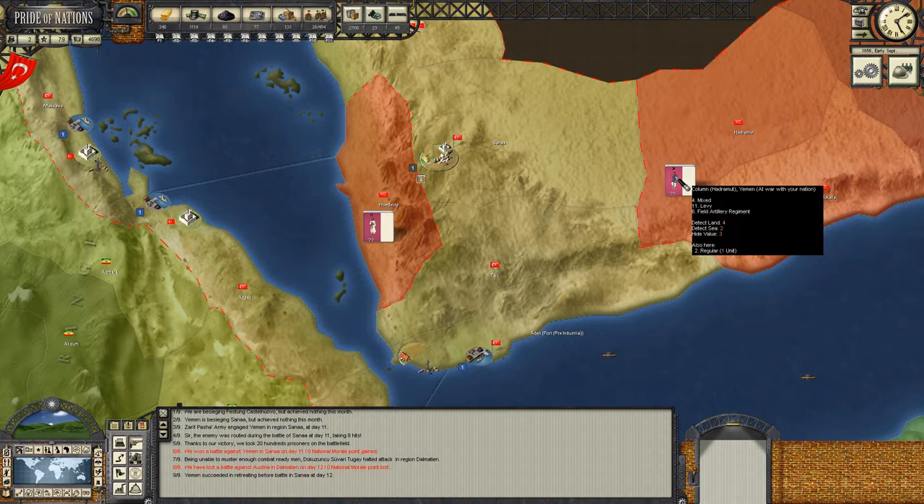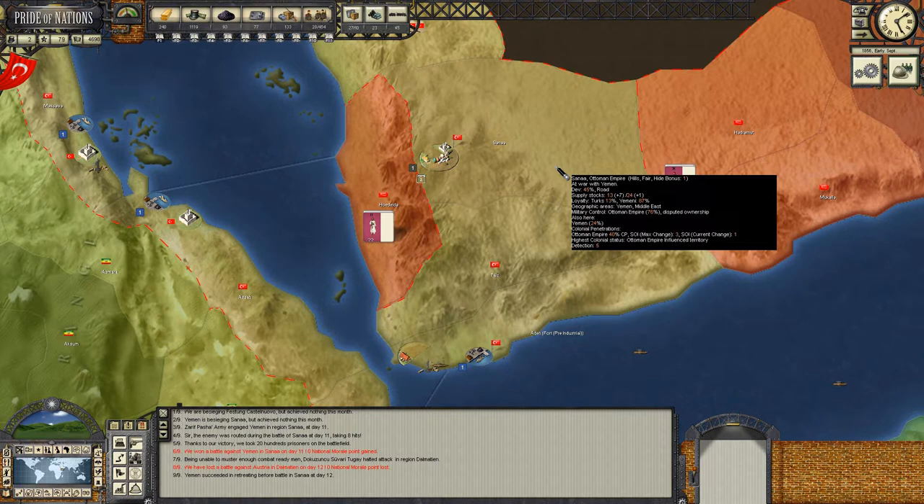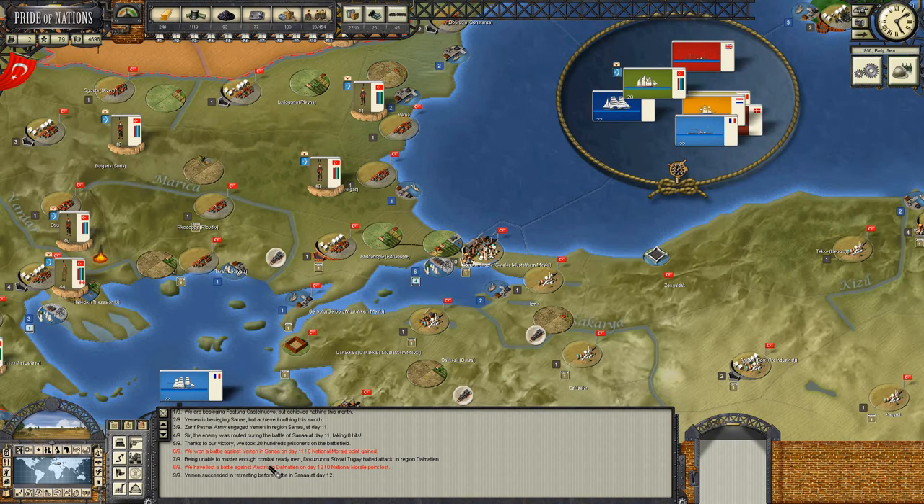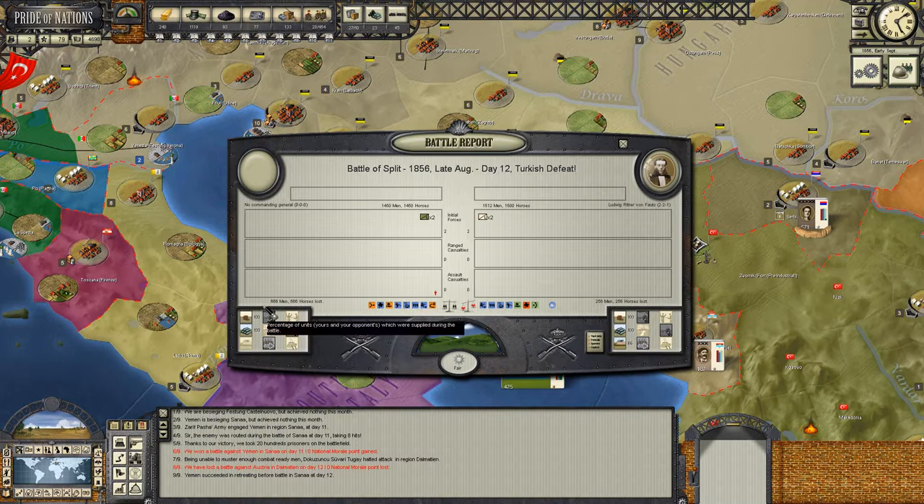We can see another force at Hadramut - I guess that's the remnants of what we just engaged having fallen back. Anyway, we've got 76% ownership over Sanaa, which would increase if there are no Yemeni forces here over the next fortnight. 100% control at Thais and Aden.